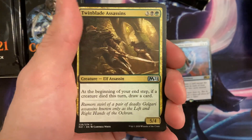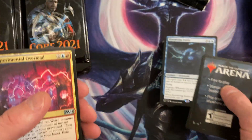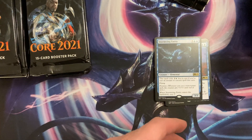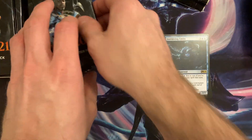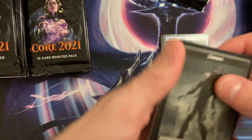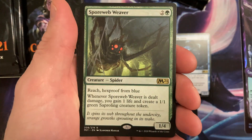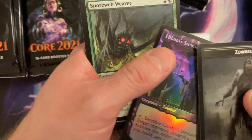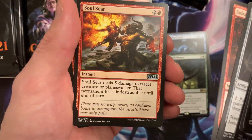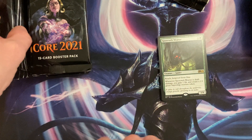Oh I saw a foil! Stormwing — okay, that was good for drafting. Titanic Growth foil, nice. I'll just skip to that because that distracted me. Nice.